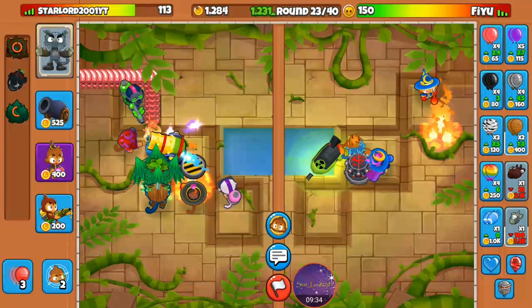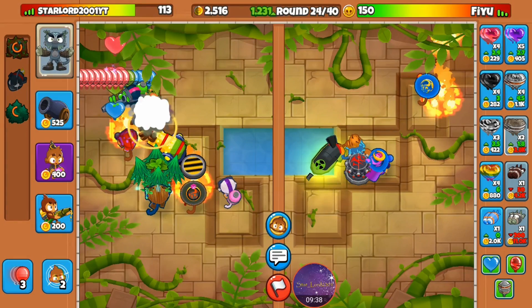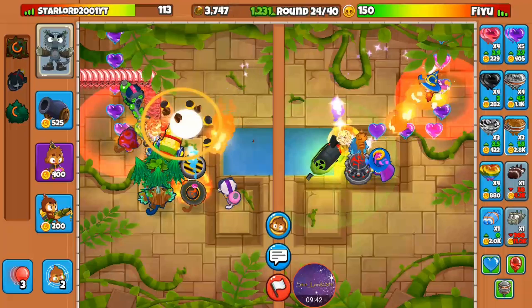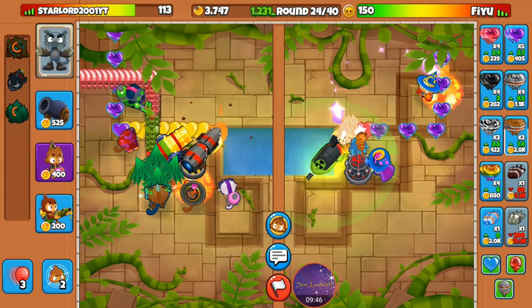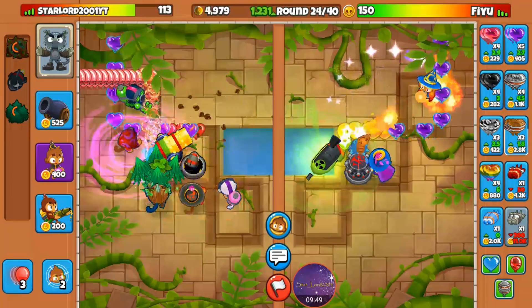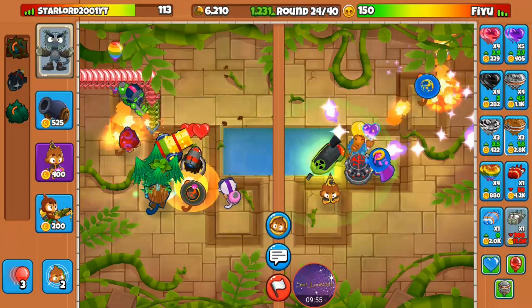Let's put down Urban's spikes. I'm going to save up 11k for a ZOMG and see how he can handle it. Until then, let's just see how I'm able to handle the rest of the game.